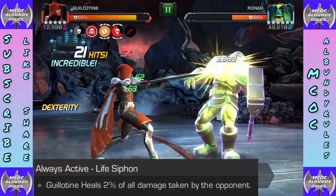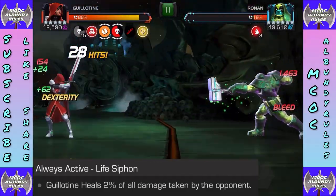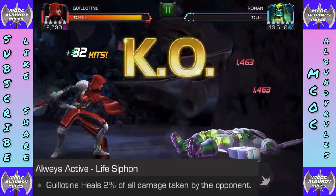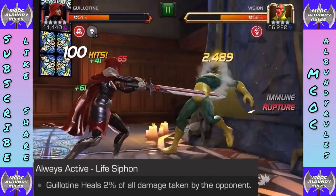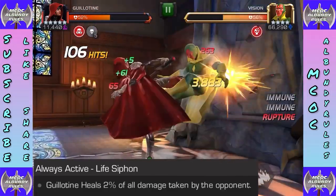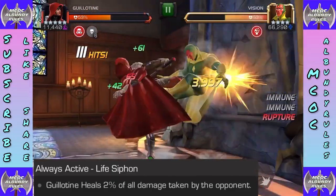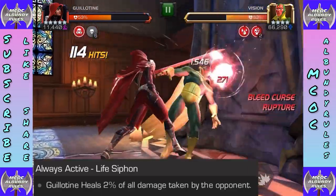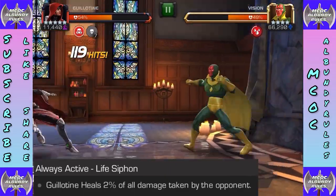Starting off with the life siphon heals. There was concern about her two percent heal, but this is a nice sustainability — especially in areas where you get attack boosts. You'll see her health percentage going up pretty nicely based on damage dealt to the opponent. The more damage you do, the steadier the flow of health going back up, helping quite a bit as the fight goes on.